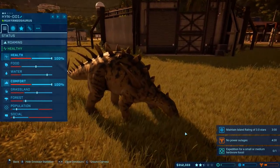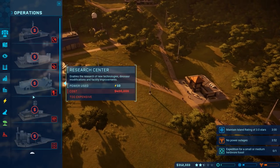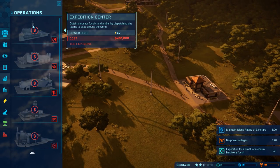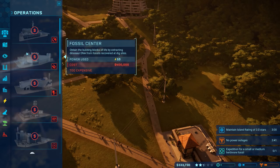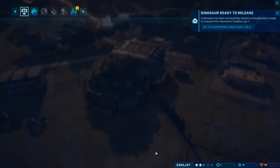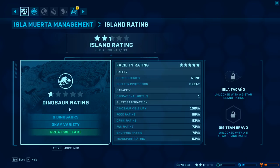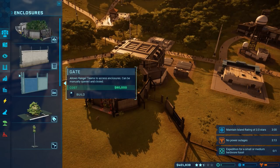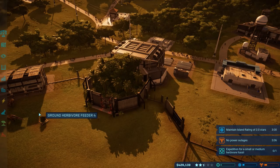You guys are looking good. Everybody's looking fairly decent. Fossil Center, Expedition Center — we are getting close to getting an Expedition Center; I want to get one of those here very soon. And I also feel like I need to get a Fossil Center. Ready to release — release, release, and release. So that should be good. I think this will get us a little bit. Yeah, we're at okay variety.